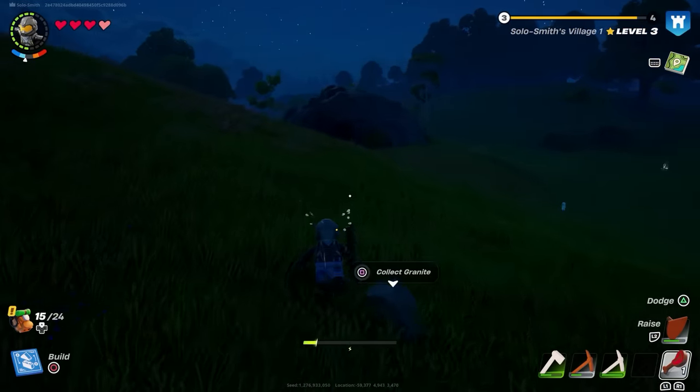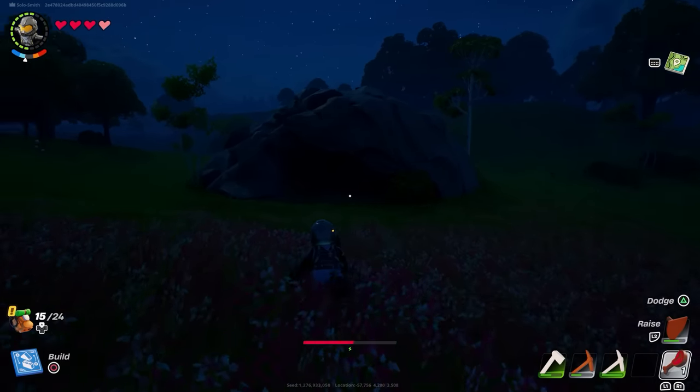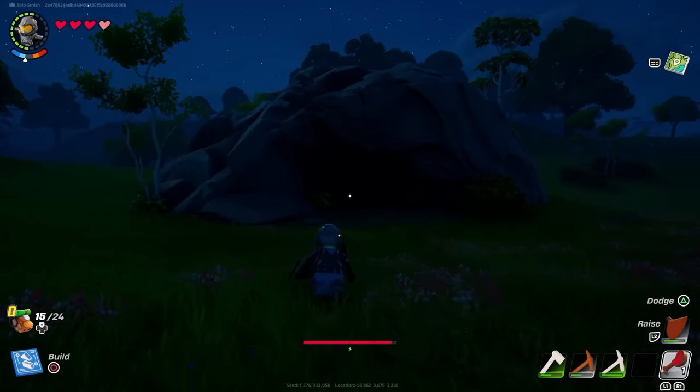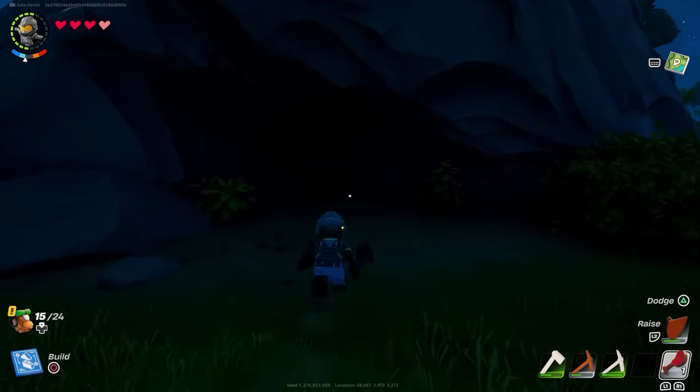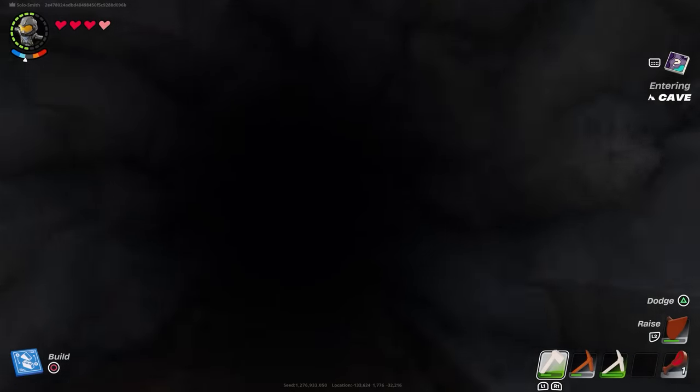Each world has a seed, so it's different, it's unique, it's randomly generated. Caves are these really large rock structures with a dark entrance at the front. Once you go inside — again, this is going to be different for you — the caves are identical. There are two different tier 2 materials you can find in here: the marble and the root wood.